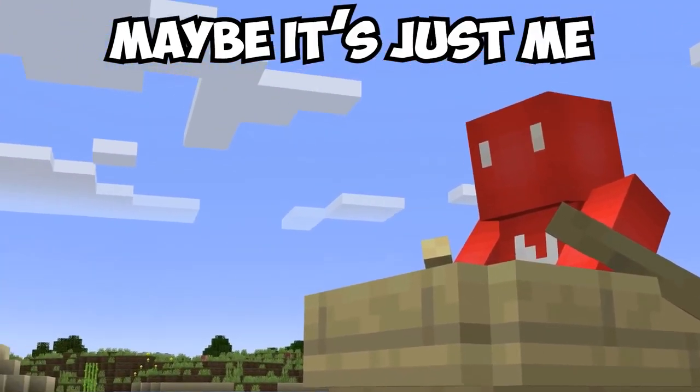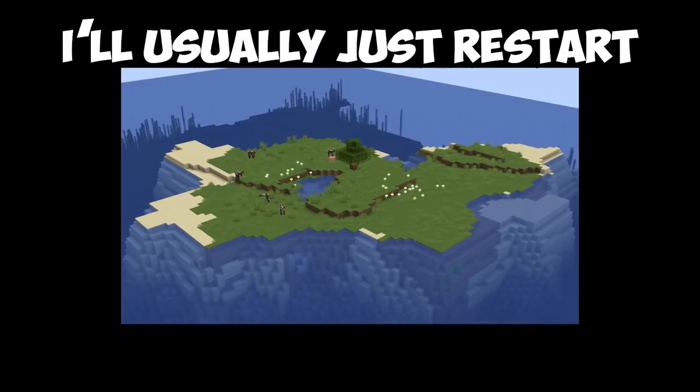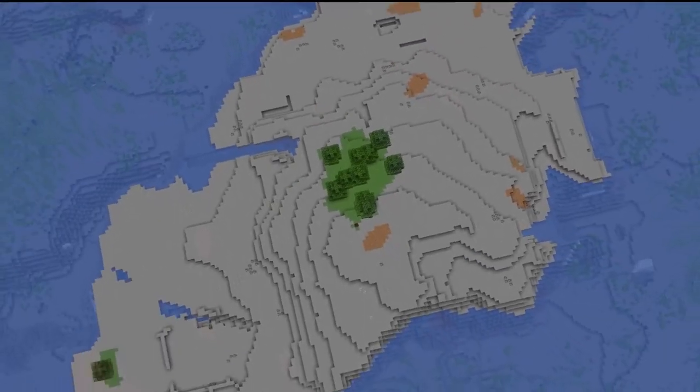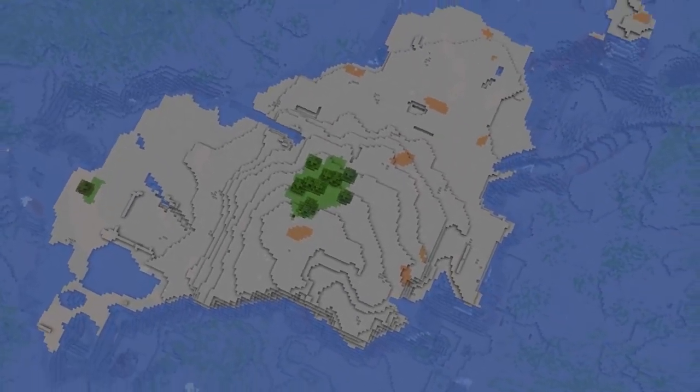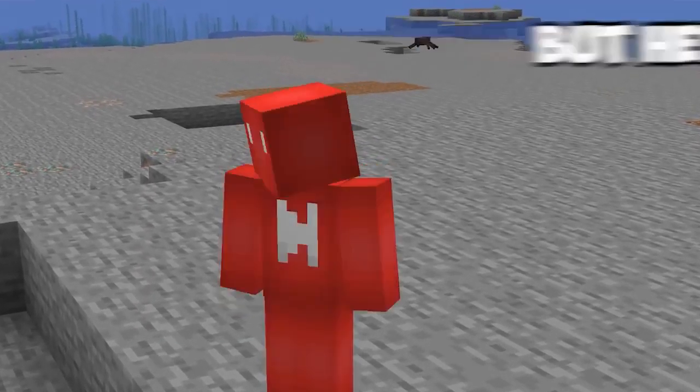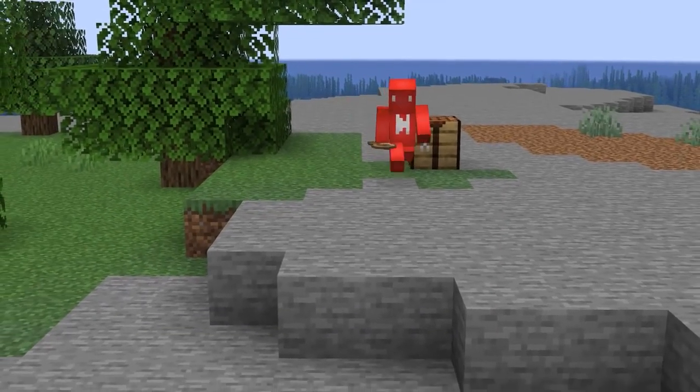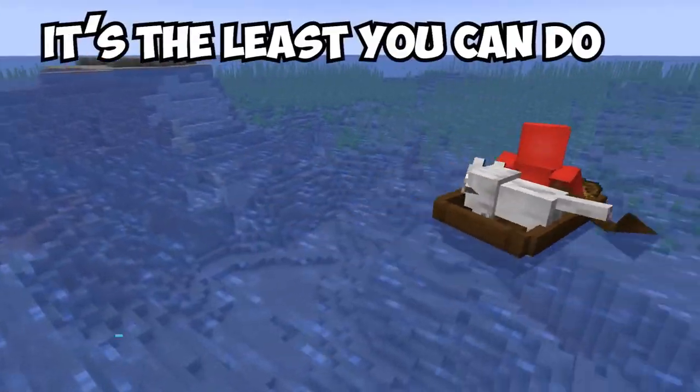Maybe it's just me, but when I start a new world on an island in the middle of nowhere, I'll usually just restart. But this time, that'd be too hard to pass up on. On this seed, we spawned on a giant floating piece of stone in the middle of the ocean. But if it's not for you, at least the three trees on this island will offer just enough wood for a boat to sail away. Though if you do that, maybe bring one of the wolves with you — it's the least you can do.